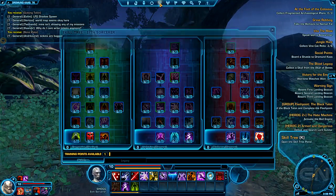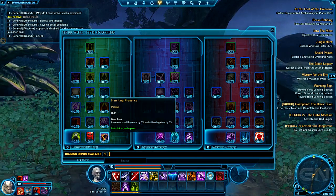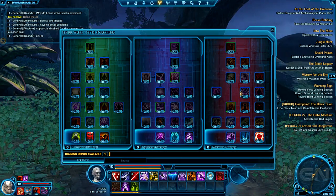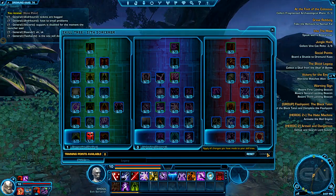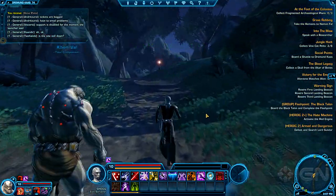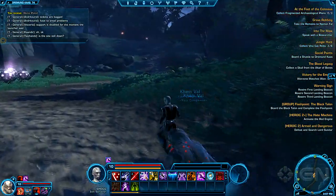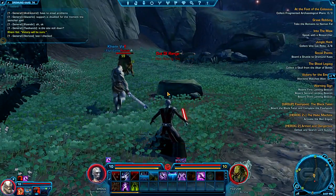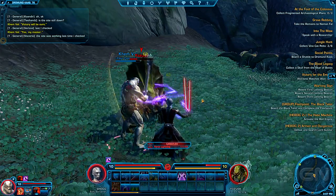Let's look at the skill tree. For the sorcerer you get three branches: corruption, which is the healing line that I'm planning to build out; and then two damage branches — I believe one is direct damage and one is damage over time. For now I'm putting a point into force critical chance for a 1% passive increase, which is always useful. You get points as you level up and can customize your character that way. It's pretty standard for MMOs — standard skill tree, standard abilities, standard combat.